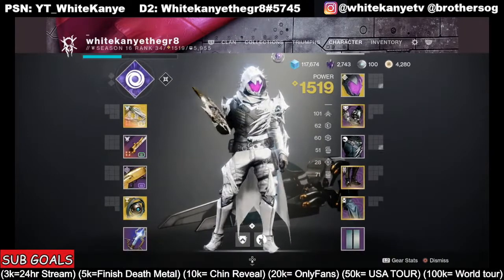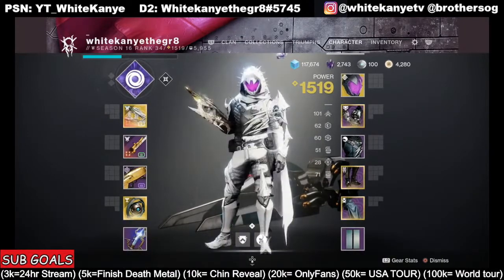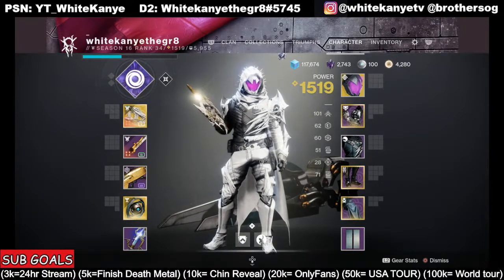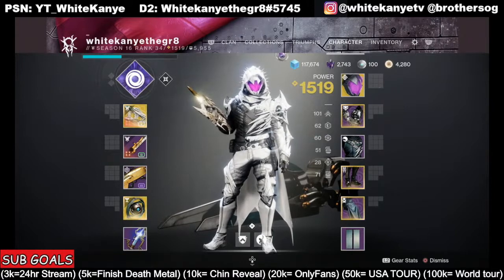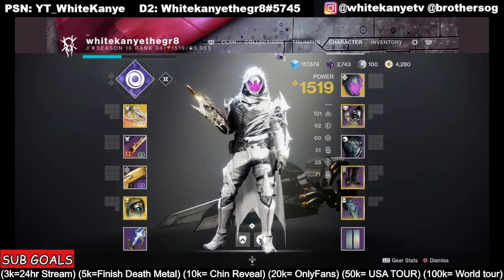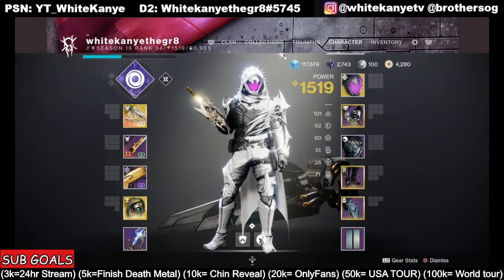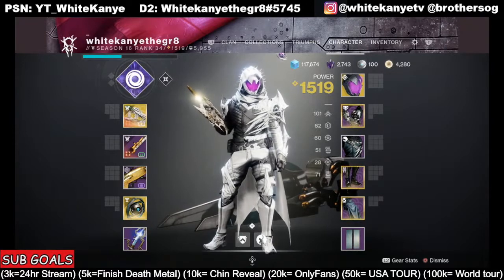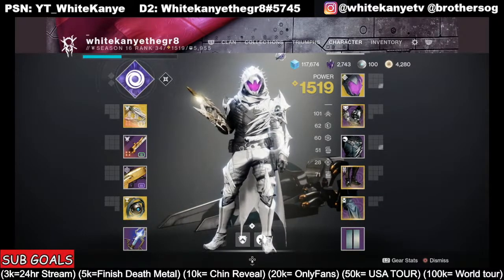A big way for a lot of people to get to 1,520 is if you do the legendary campaign — you're guaranteed to get 20-plus power gear throughout the whole mission, and at the very end you will be at 1,520. If you don't play it on legendary, there will be certain missions you won't be high enough power for even in the normal version, meaning you'll have to go out and do some Crucible and some Gambit. So you've got to choose — it might take a bit longer on legendary, but your power bonus will allow you to continue through without stopping.